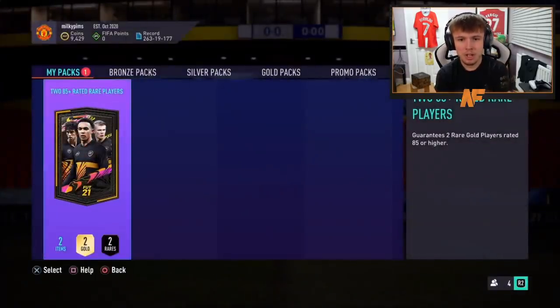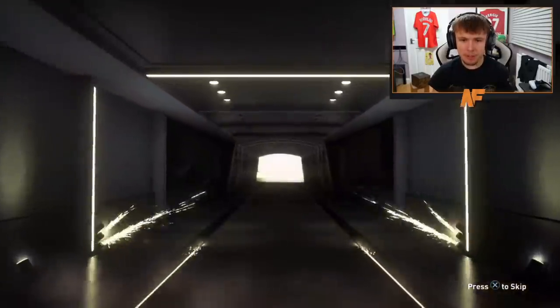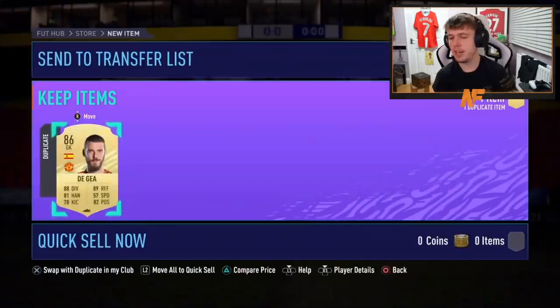Alright, here we go — 85-plus double upgrade, pack 11. What do we see? Walkout! No Future Stars. Spanish goalkeeper David De Gea. And another card with him — not too bad. At least he gets a walkout.